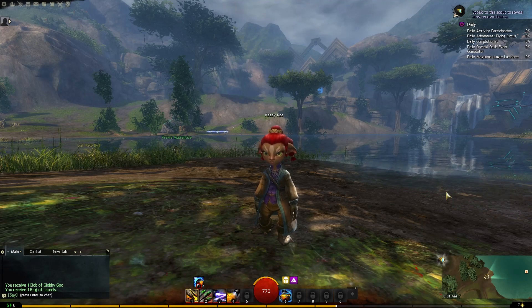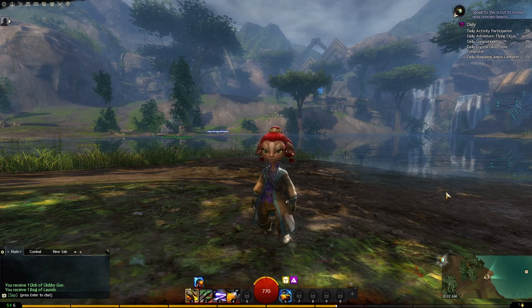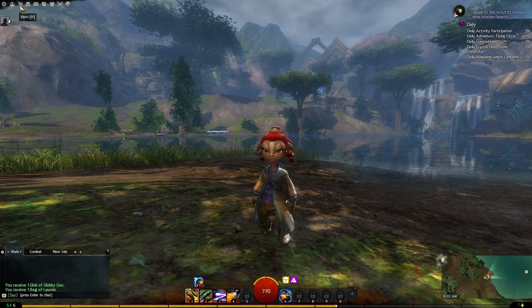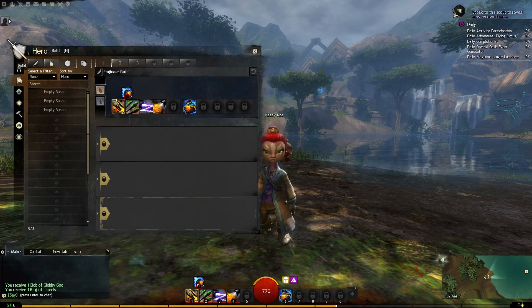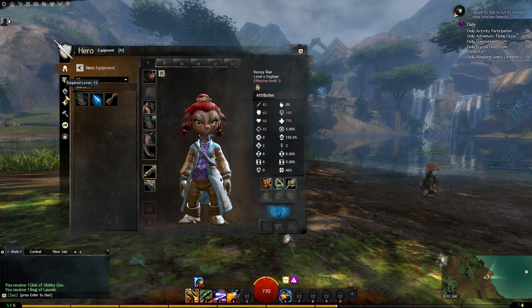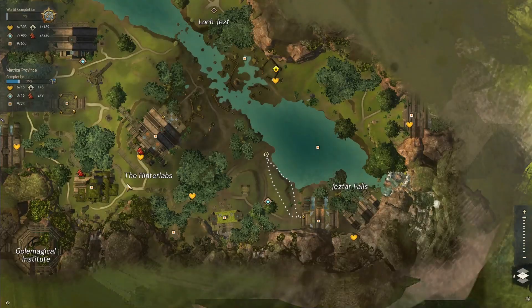Hello everybody and welcome back. Last episode we learned how to dodge and acquired our very first hero point. On the hero points, if we go up to our character screen, I don't have access to the hero point tab until I reach level 11. If I open up my map, we can see I have one of eight points that I can get in this zone, so we're definitely doing the right thing.